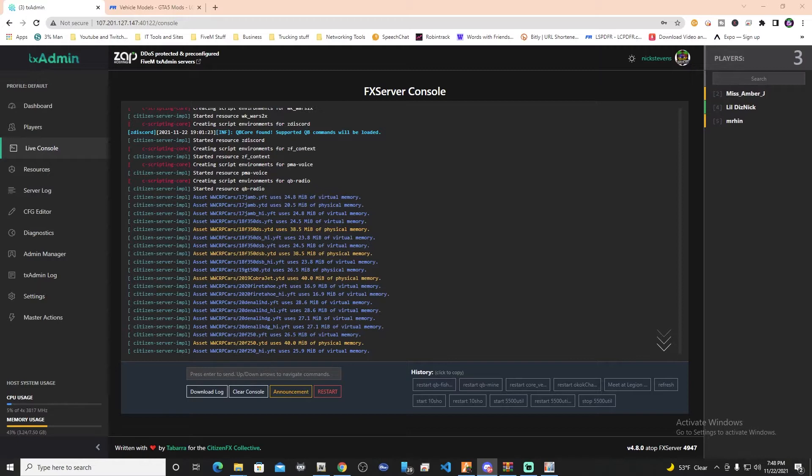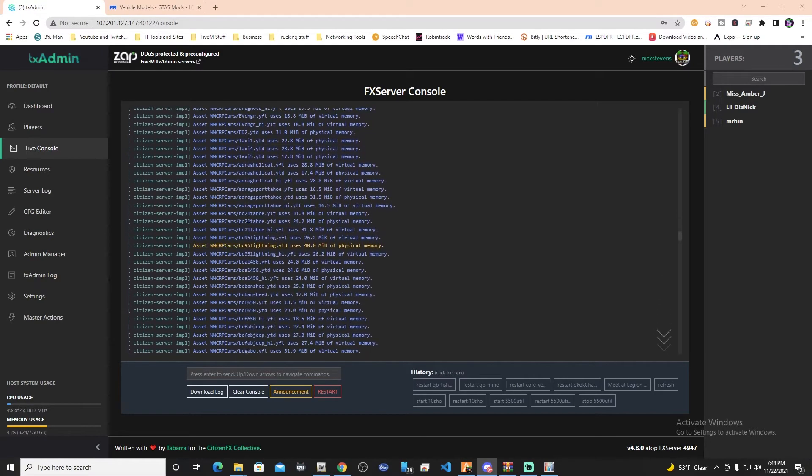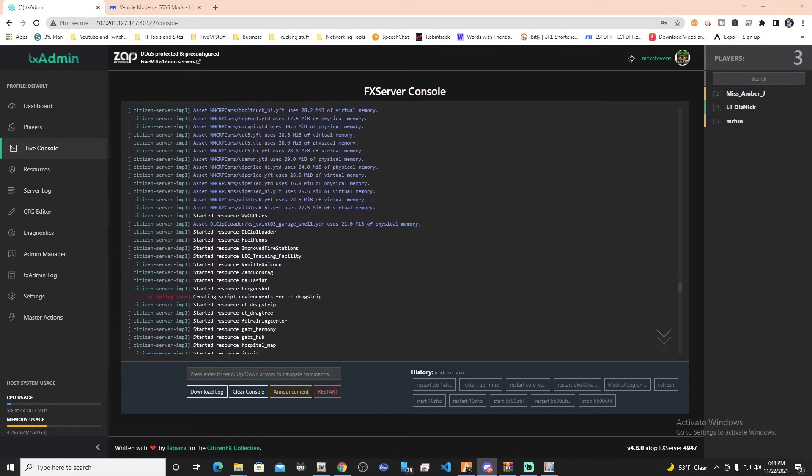Fortunately, I learned from a good friend of mine, Unreal FPS, how to take all your vehicles and pack them into one single resource. As you can see here, these are all of the cars - the blues and yellows - showing up as assets, not resources. If you go all the way down to the bottom, the actual resource started is wwcrp cars. This is all of our civ cars, law enforcement, medic, fire, air - everything in one single resource.